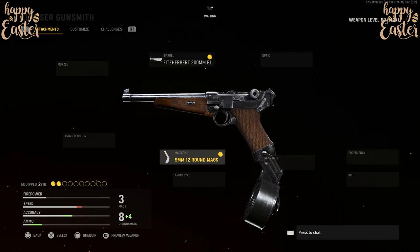For our second and last attachment, you need to be using the 9mm 12 round magazine. And this is all you need to create the Luger P08 Artillery. Make sure to create it, use it in game and tell me if you like it or not.